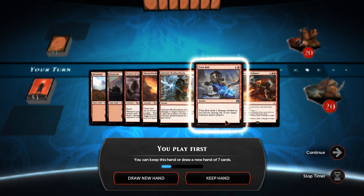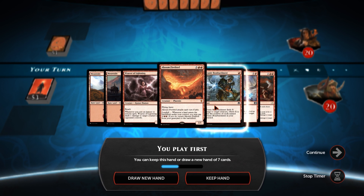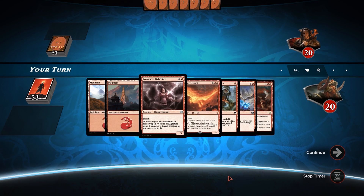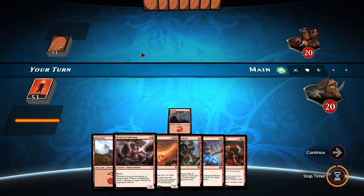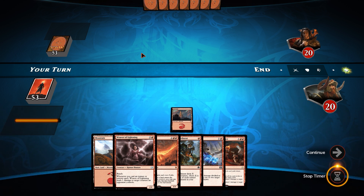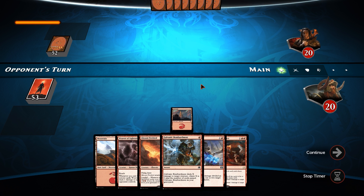We're in, we're on the play. We have two lands, Bombardment into Twin Bolt, and if we draw lands we've got Defiance into Firebird and Weaver of Lightning. It's a serviceable hand. We'll go a mountain holding up Galvanic Bombardment for his first creature if he's got one - if he's running aggro, it's pretty sweet.